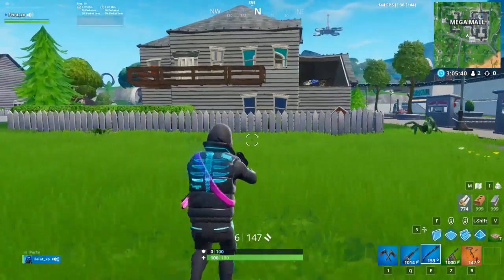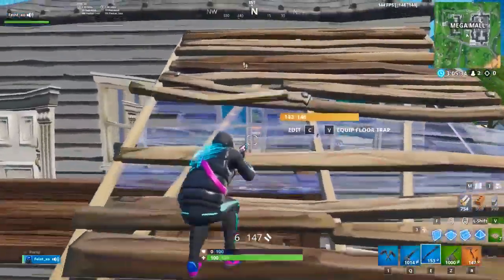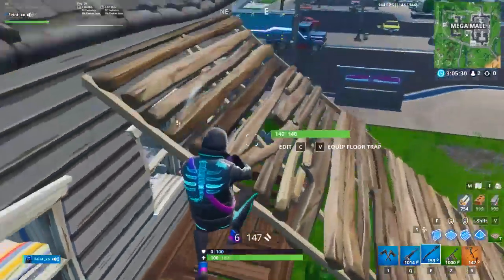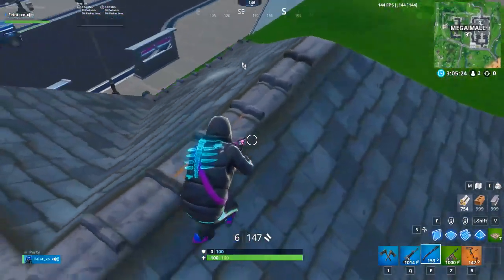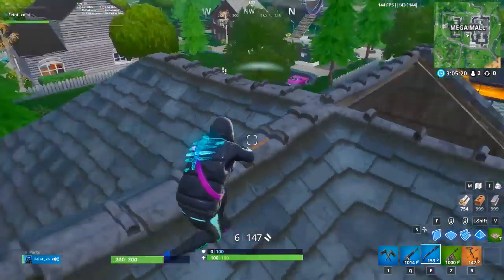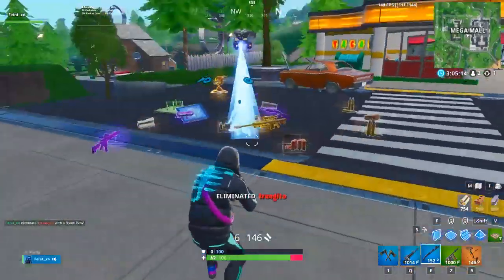Another situation in which Feint found it useful is when you're trying to track a player through buildings, specifically when you're on top and they're running around below you. Let's say you're on top of the roof of a house. It can be incredibly hard to track somebody running back and forth on the ground level of that house. Sound visualization makes this a little easier because even though it doesn't help tracking vertically, you can at least tell which side they're on or whether they're running near the front or back door.